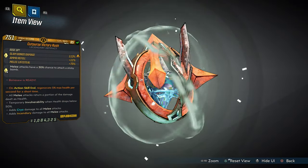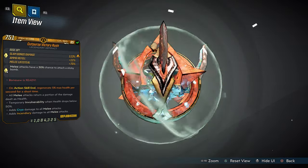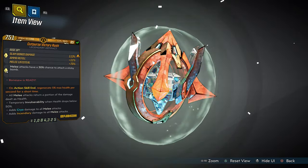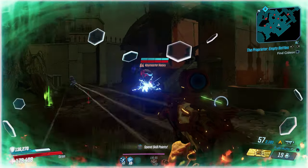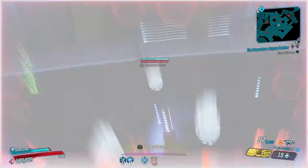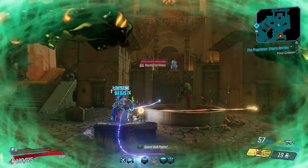Next up we have Goro. This Goro Victory Rush is a super amazing terrified artifact. First of all, this is actually an anointed artifact with 15 different anointments running in the background, giving you guys so many things to look forward to while using this artifact.